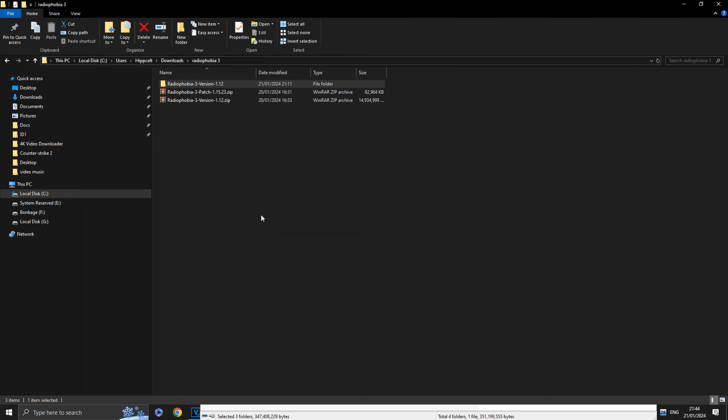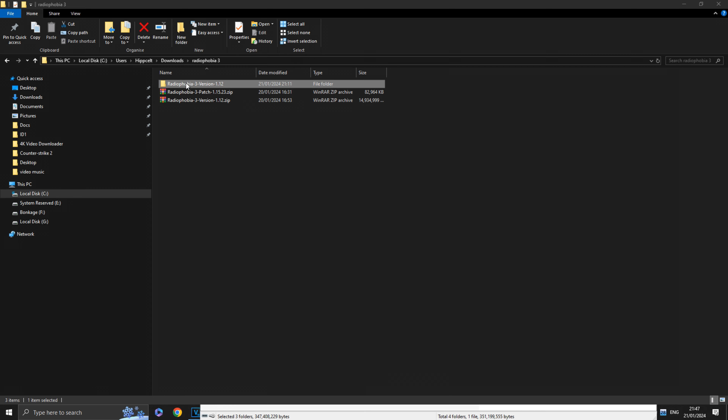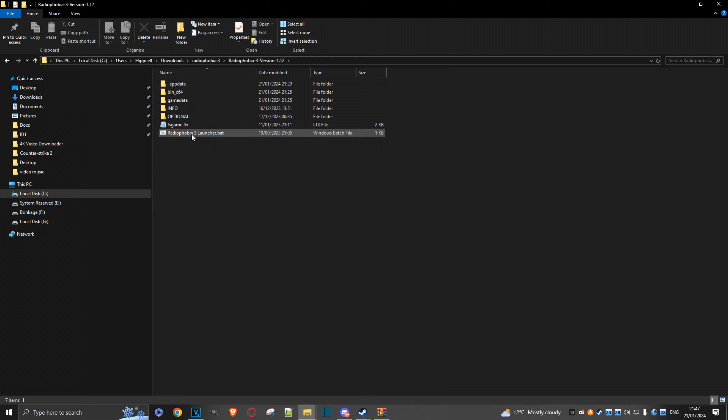The patch is finished installing. You can now get rid of these downloaded files if you want, since we don't need them and they're just taking up space, or you can back them up. I've got this on my C drive but I usually keep games on my other drive, so I'll just move it — it doesn't matter where you have the game installed. To launch the game, go into the folder and double-click on the launcher.bat file. You can also create a shortcut and put it on your desktop if you want.